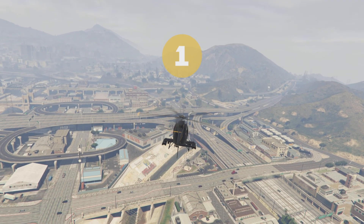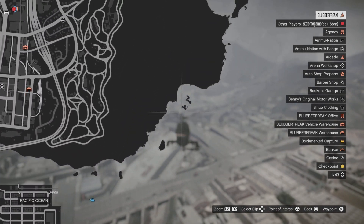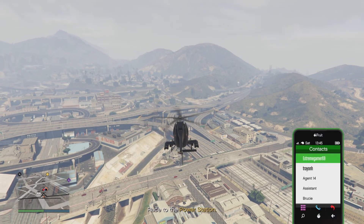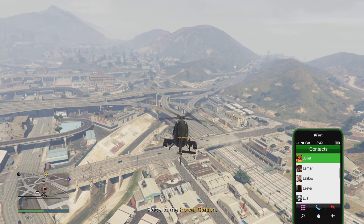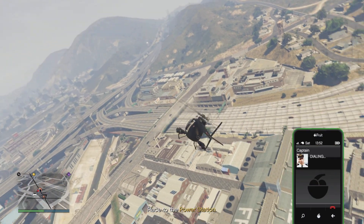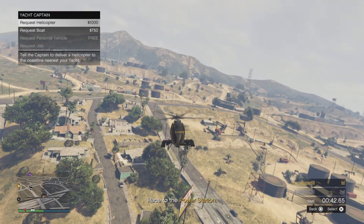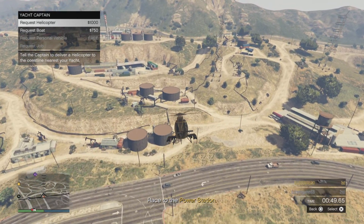Uiteindelijk gaat hij aftellen en dan is het Go! Jouw vriend staat op dat moment ook buiten en hij kan dus ook een glitch gaan doen. Eerst ga je een waypoint zetten op je schip, dat is echt wat je nodig hebt. Als je dat schip niet hebt dan kun je deze glitch niet doen. Vervolgens bel je je kapitein en als je dat gebeld hebt gaat er een menu open van je kapitein aan de linkerkant. Vervolgens vlieg je naar je boot toe.